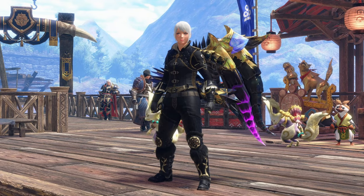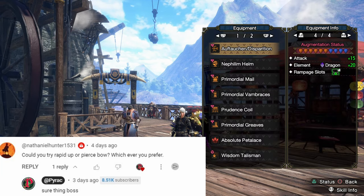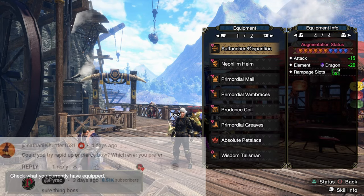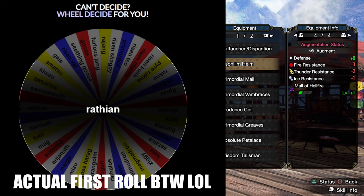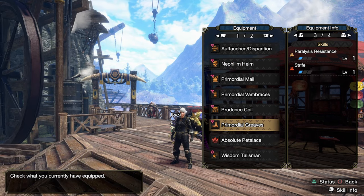Hello everybody, my name is Parik, and in today's video I was asked to use either a Rapid or a Pierce Bow against a monster — which I should have on screen — but the Wheel of Choice gave me Wrathion, so I'm going to go fight Wrathion. Can't ignore the Call of the Queen, of course.